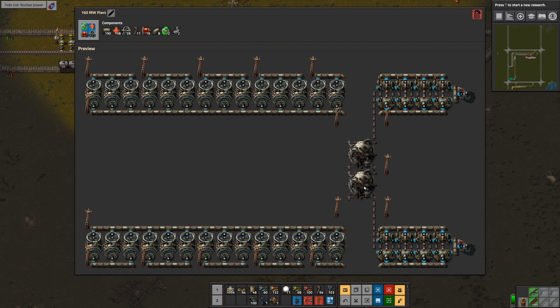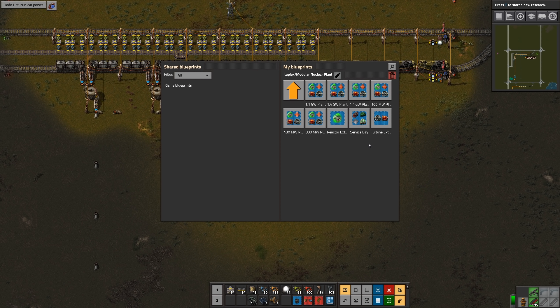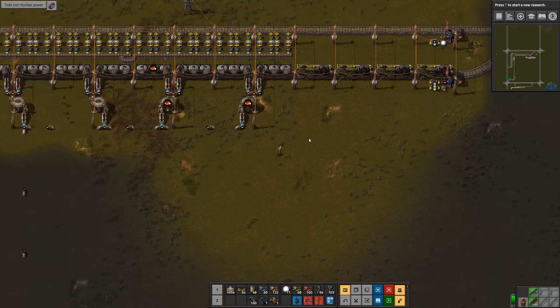Now I've got 235 and I've got 238, and I'll have iron plate coming down here in a few moments. Let's finish getting that train brought in and then we can start to make some fuel cells. This design I normally feed with logistic bots, but in this case I'm going to have to modify it to work with belts — not a big problem.